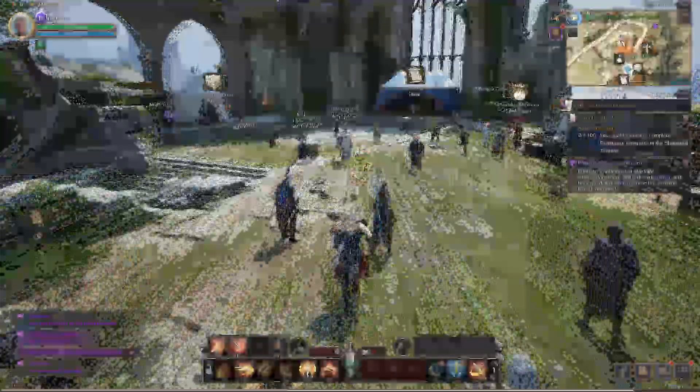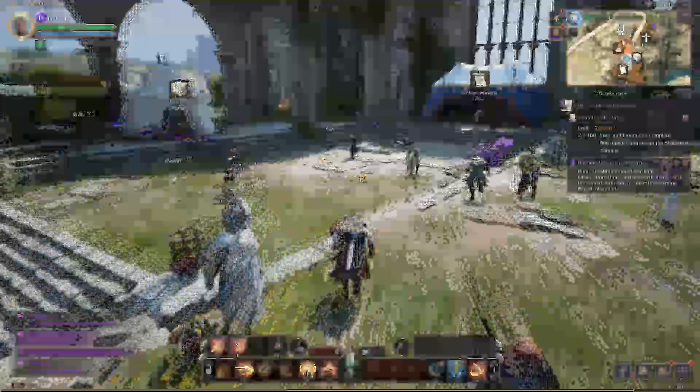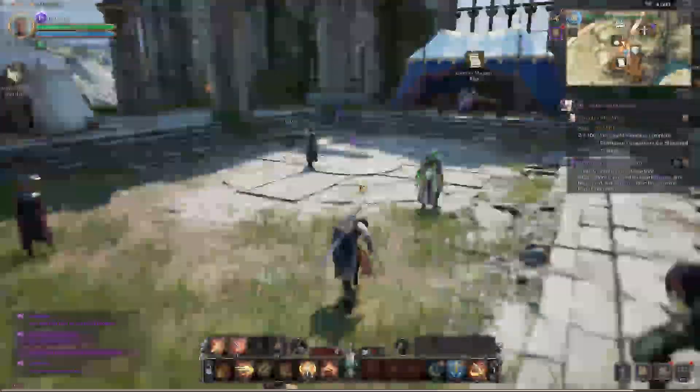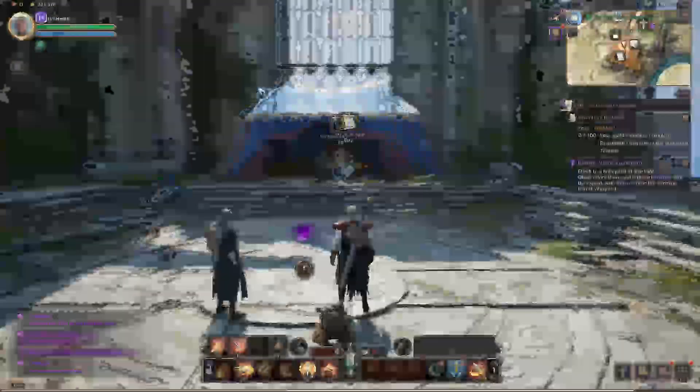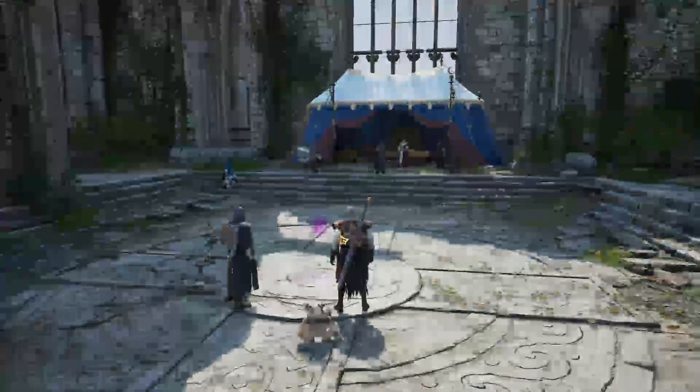Once we've done that, we're going to walk over to the center of the observatory here and check the astral energy. That's in the center bit of stone in front of the contract manager. We say something feels off.